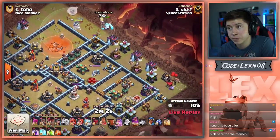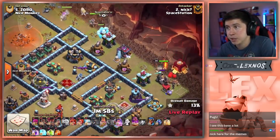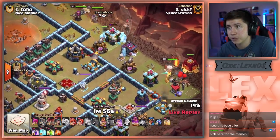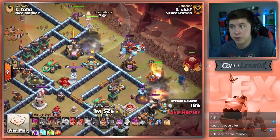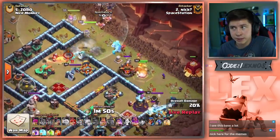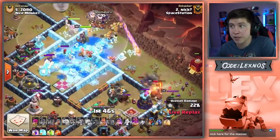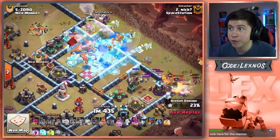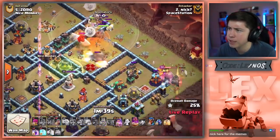Golem out in front, Queen in as well, need the King to funnel. Siege Barracks as well. Valkyries are going to go very quickly. First Super Valk on the outside, then the rest go inside. Ice Golem pops. Normal Valks with the Super Valks — Super Valks out in front should give little baby Rage Spells for the normal Valks. That's kind of OP, I like it. King and Siege Barracks should be able to clear the 3 o'clock compartment. Pops the Warden ability to keep everybody alive.